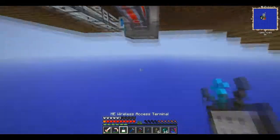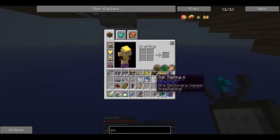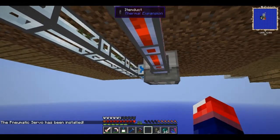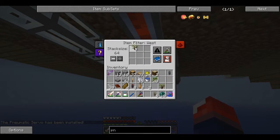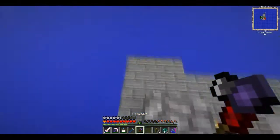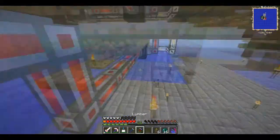I need some pneumatic servos - I do have some in my AE system. This is really a time-saving setup. I'll whitelist rubber saplings so that they come here every single time. I'll set it to vacuum mode so it always comes here first - it will be the first destination for the saplings.